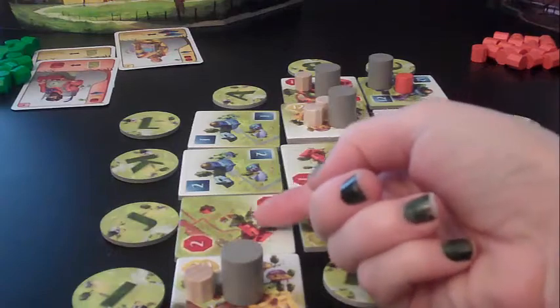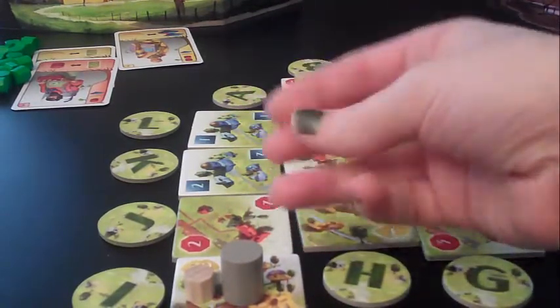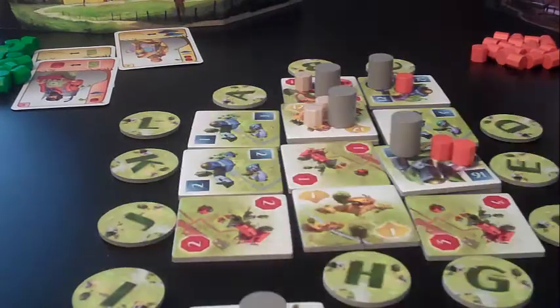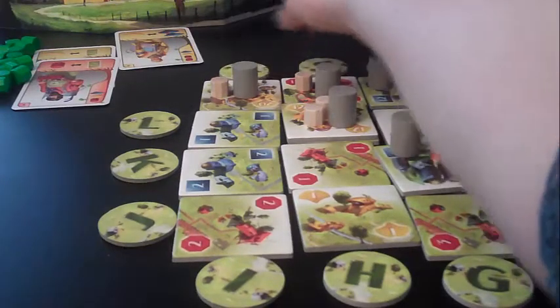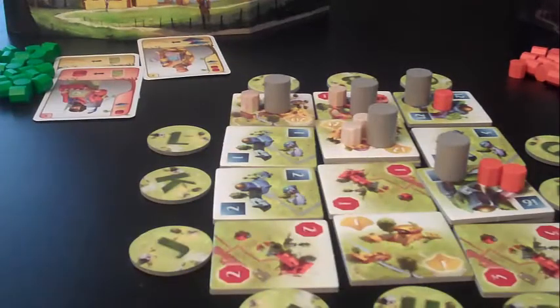If instead we chose position A, we'd move a tile there, replace the A marker, and collect both a resource from the adjacent tile and a tile — a bit more profitable. Then you check your character bonuses. With two bonuses for building out, you collect a victory point and another tile. So that move nets a tile, a resource, a victory point, and another tile from bonuses — a pretty profitable move. All of those go behind your screen.